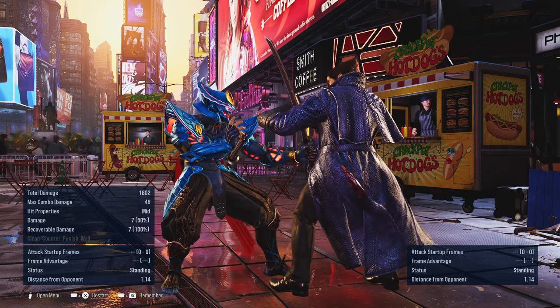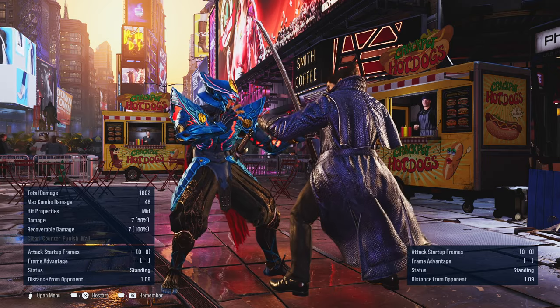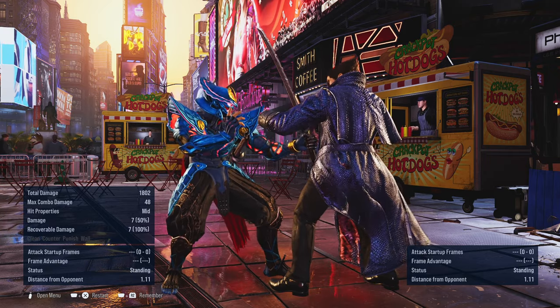A spring kick can also manage to hit you out of the charged-up one plus two. Same thing — let it go faster and you can actually hit the opponent before they even manage to hit you with the spring kick.